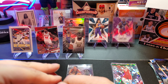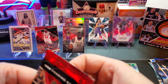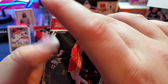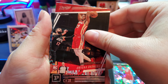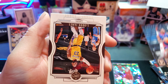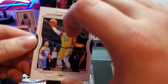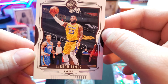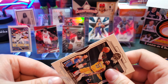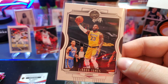I haven't looked too much into it but I know Fanatics had their exclusive Mosaic megas and blasters this week. I missed out on the Mosaic this week, but I'm curious - maybe they'll have cracked ice parallels for those, that would be sweet. Oh man, that is such a good looking card. LeBron James Legacy - imagine if that was a green cracked ice, that would have been so cool.